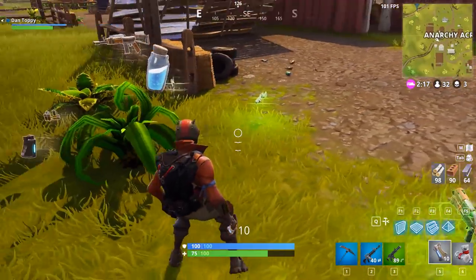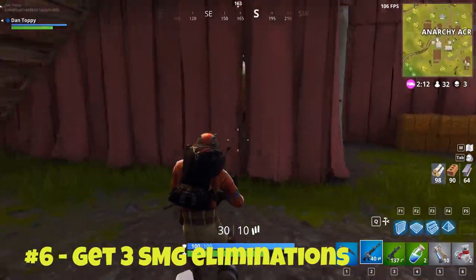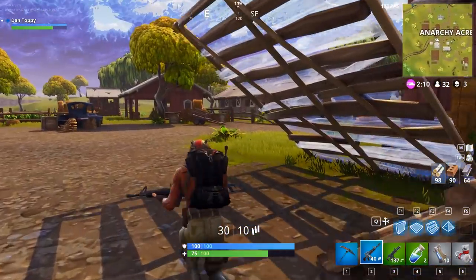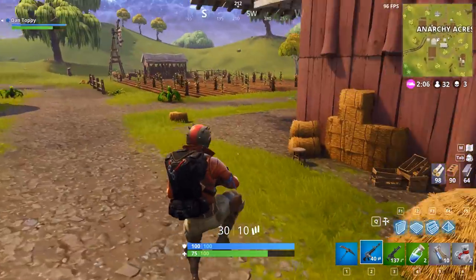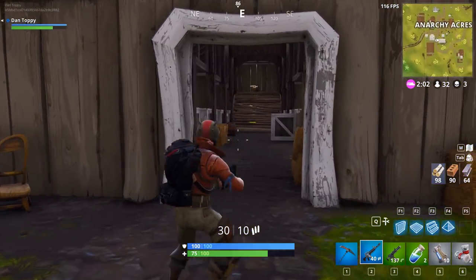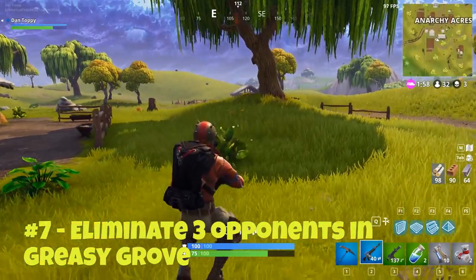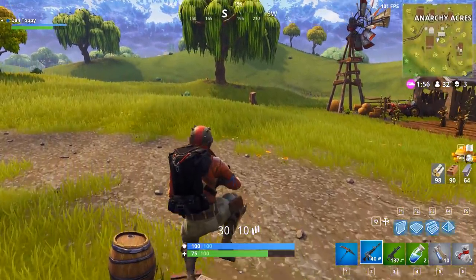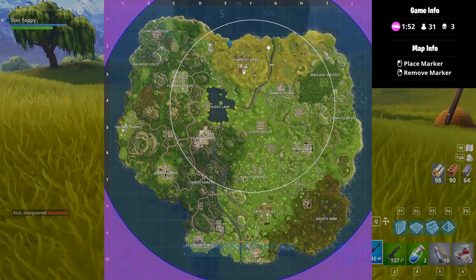Challenge number 6 is just to get 3 SMG eliminations. It counts as hard but I really don't think it is — all you have to do is get a green or blue SMG, either silenced or unsilenced, and because they're both pretty powerful guns now it's not very difficult to get the kills. And for the 7th and final challenge, you need to eliminate 3 opponents in Greasy Grove. This is more just based on your flight path but it won't be very hard, as a lot of players will be landing at Greasy Grove just to complete this challenge.